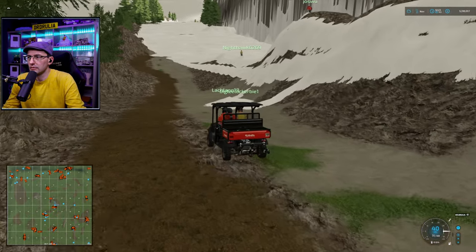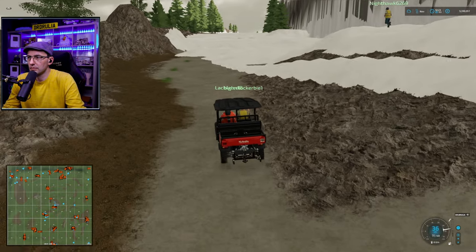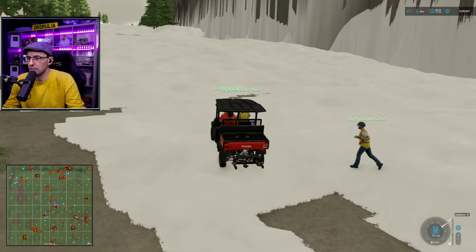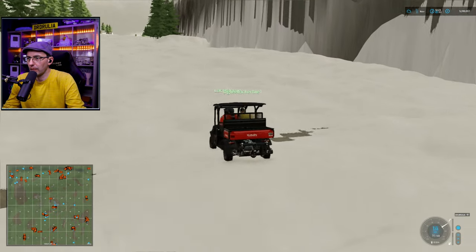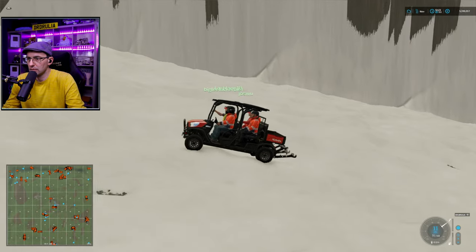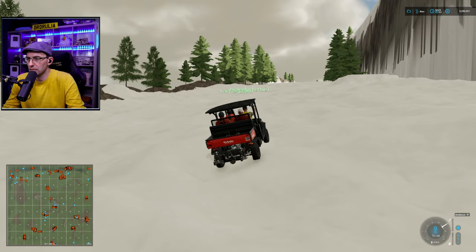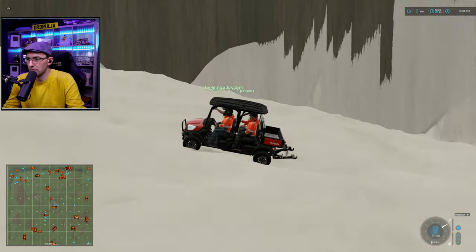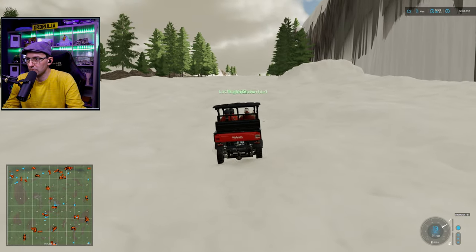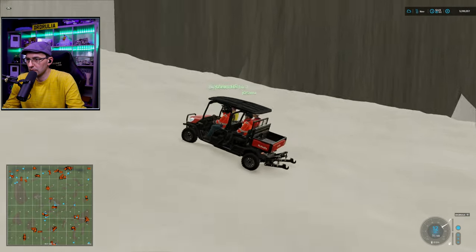Our plan is to have a grooming team with the snowcat that runs through here and grooms it all out like they would. We're going to use your conveyor belts. In the States on the ski hills, they make their own snow when the temperature is right — they have snow machines that push and blow the snow out into the open. We're going to mock that with your conveyor belts. All the way down you're going to see your conveyor belts, and then the snow cats will be pushing the snow down the mountain.